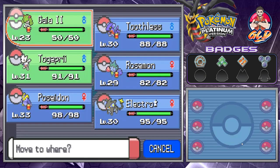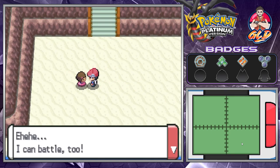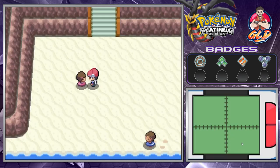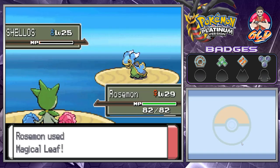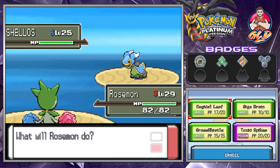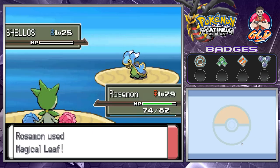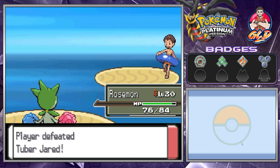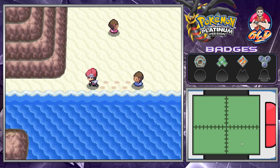Now we're going into the beachfront and battling a bunch of youngsters. Let's go with Roserade and speed this up. Roserade is going up against a bunch of water type pokemon and it might hit level 30 right here. We're taking on regional Shellos — down south you find the blue and green version, while up north you find the pink and white version. Roserade grows to level 30!